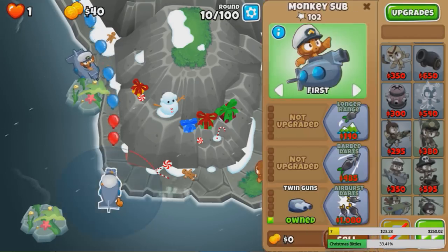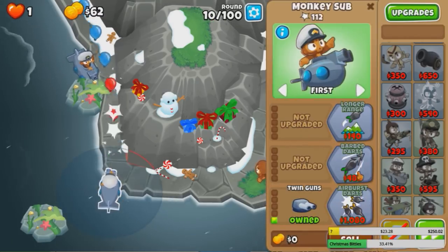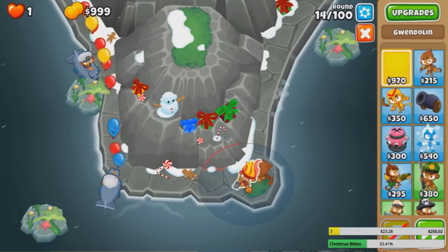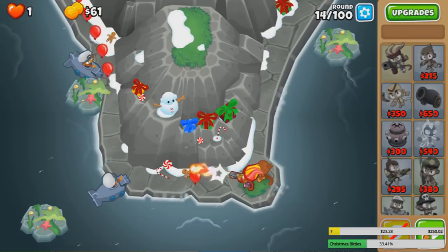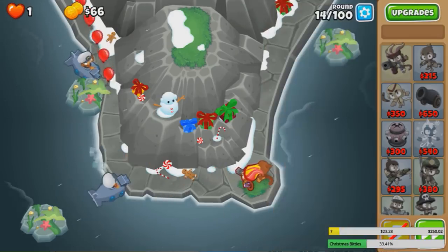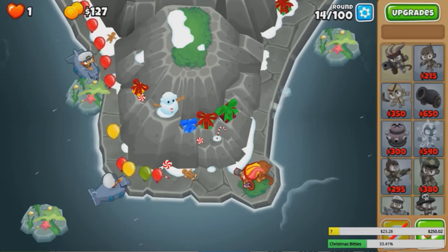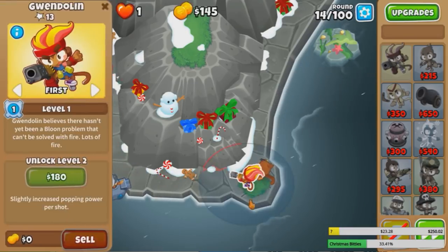We're gonna get a 0-0-2 sub over here, although we might be able to get Gwen first. I'm gonna go for Gwen — pretty good combo. Let's get Gwen now, and then we're gonna get a Herberus after. These next few rounds will be tough because level 1 Gwen is pretty bad — she doesn't have a lot of pierce — but so far so good.